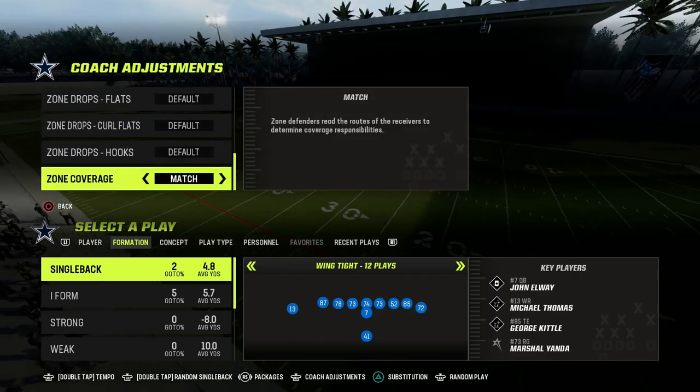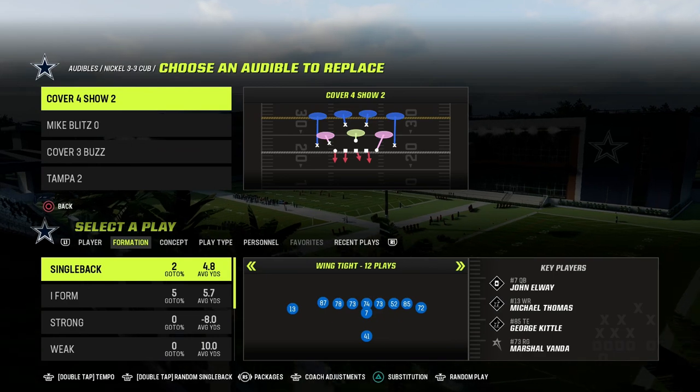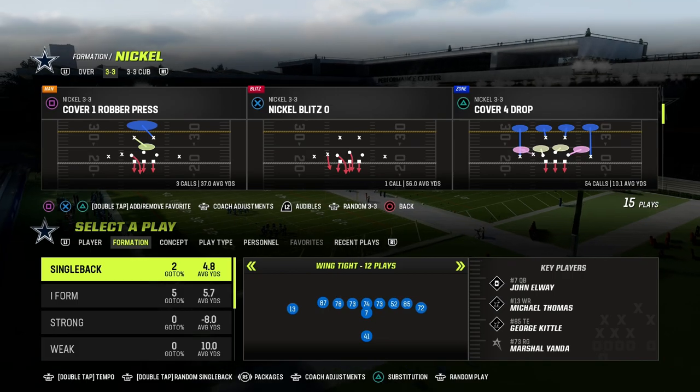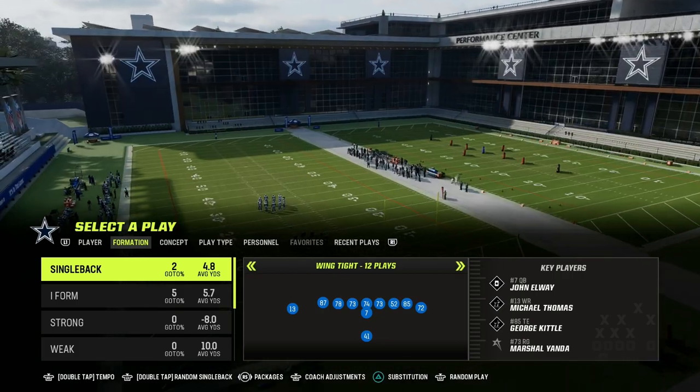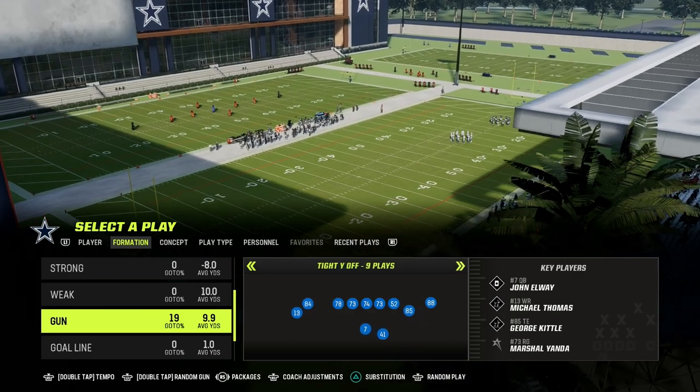Tight Y-Off, I think, is an incredibly valuable formation because it combines some of the best principles of tight formations, but it also has a little bit of spacing in it that allows you to beat zone really, really well. We're in the Jets playbook for one specific play.